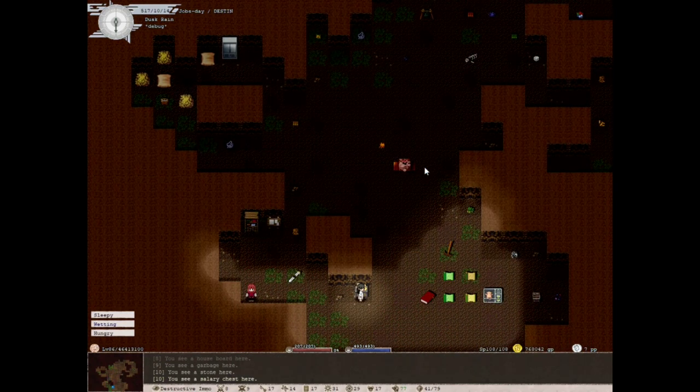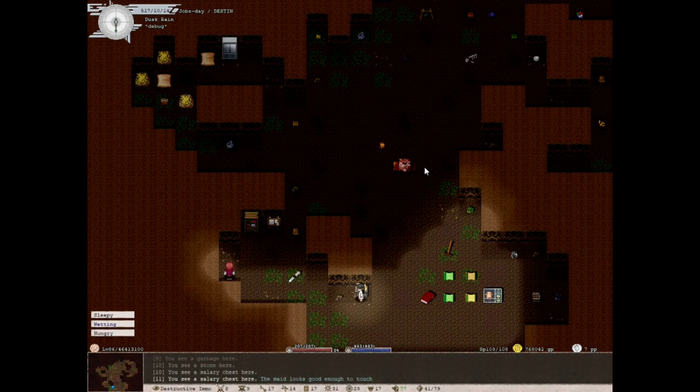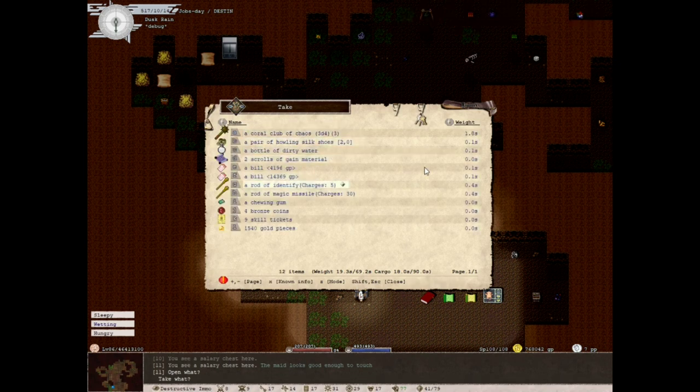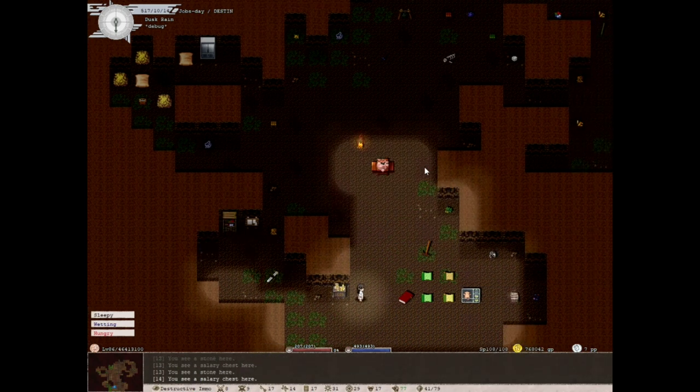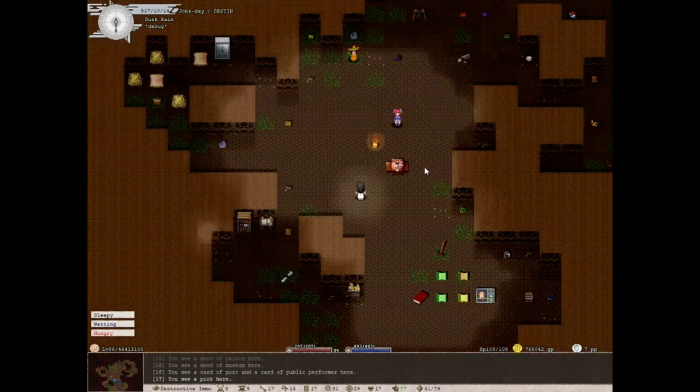One other major thing in the house is our salary chest. Don't get rid of this — you need it. You can open it; this is where you get your salary. When you get your salary, you can also get random items and bills. Just make sure you have this in your house. Pro tip: when you get to higher levels, you can go to the tax office and buy all kinds of furnishings for your home, including this salary chest if something happens to it. You can also buy the tax box — stick it right next to this and then you can pay your taxes immediately.